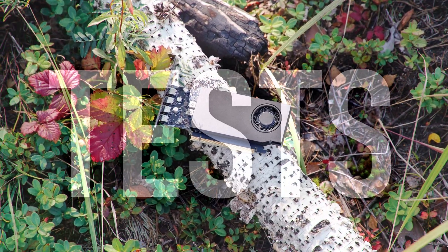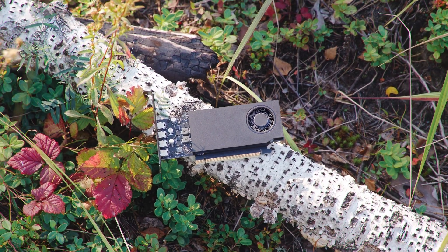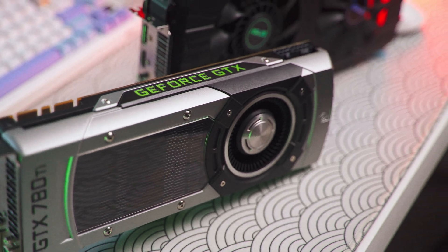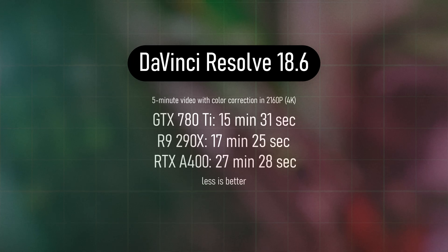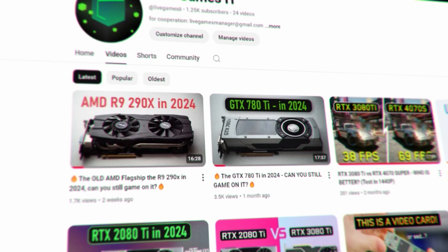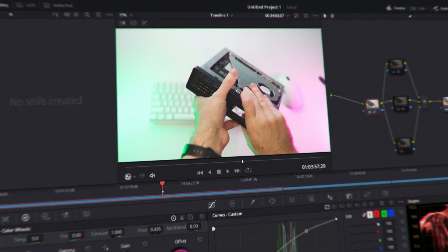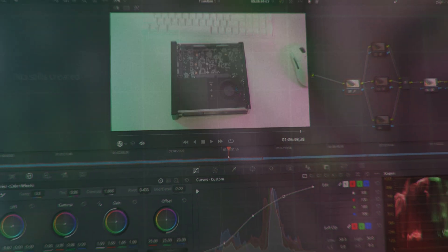Moving on to the synthetic benchmarks, rendering video in DaVinci Resolve takes an extremely long time. Compared to the old GTX 780 Ti and the R9 290X in similar renders, the A400 renders twice as slow as the GTX 780 Ti — an 11-year-old GPU. That said, you can move around on the timeline quite easily and working on 1080p videos won't be too hard with the A400.